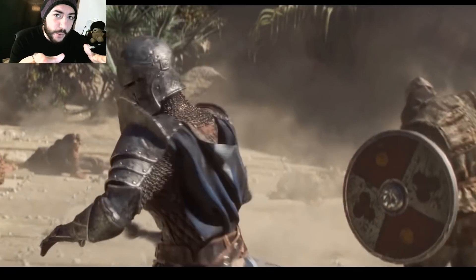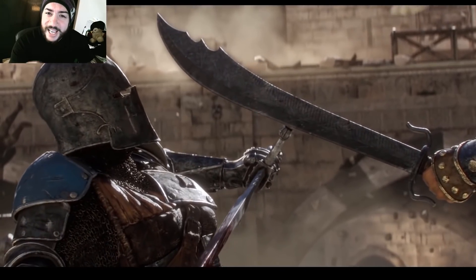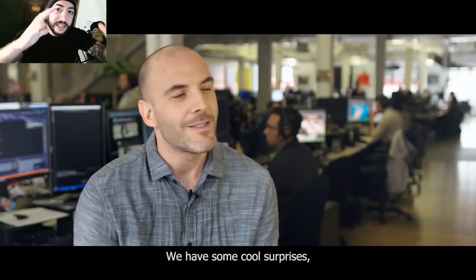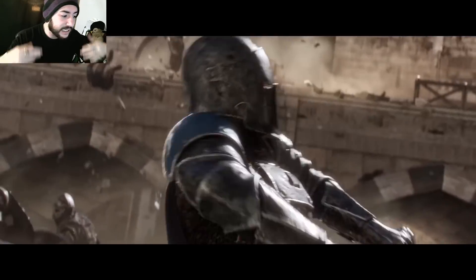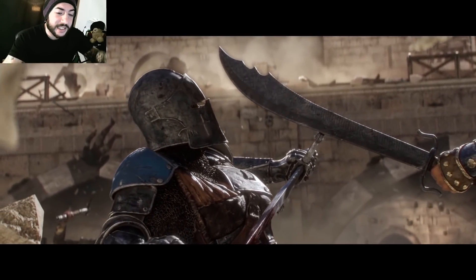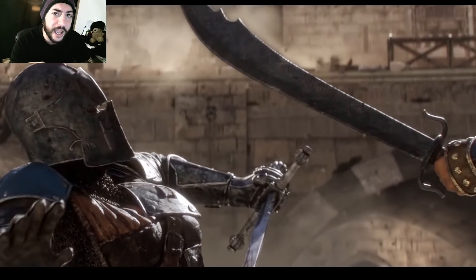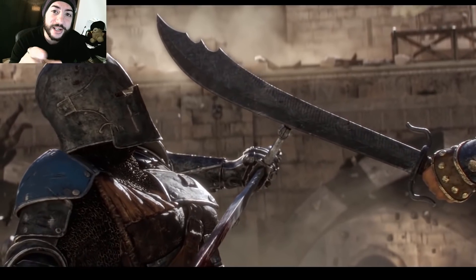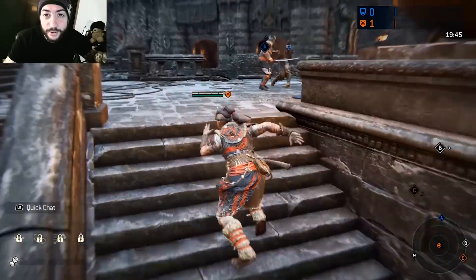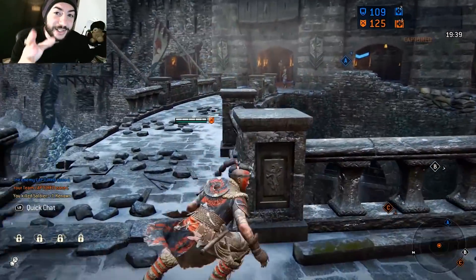First of all, we're going to talk about the whole aesthetic of the map that the Warden was fighting on. The place looked like a desert or a beach — sort of like a beach fortress or desert with a bunch of trees behind her. The whole place looks very sandy, like there's a sandstorm going on. There was also another trailer I saw showing a Warden without a helmet walking into a sandstorm, so it could be a beach or a desert theme.